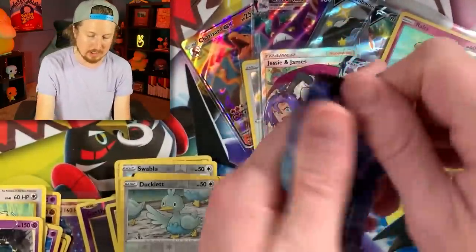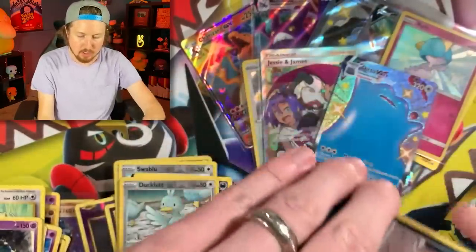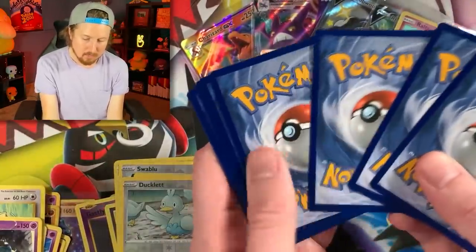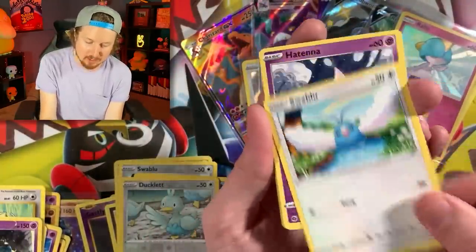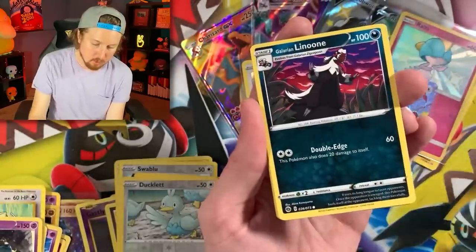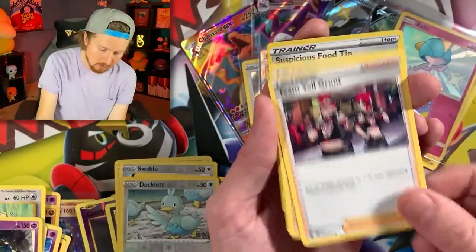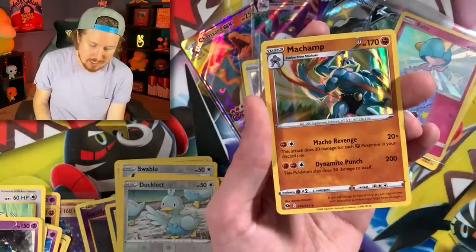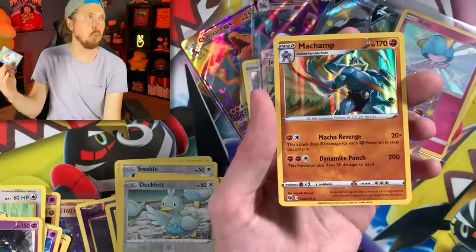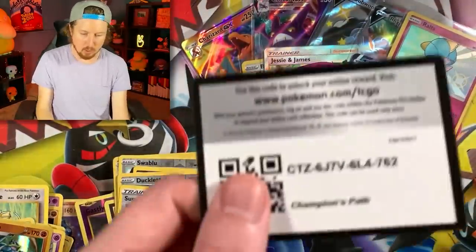Continuing onward with our 36 packs of Charizard goodness. Charizards here, Charizards there — well, we haven't pulled that many, but pack-wise we've got a lot going on. Champion's Path not treating us too well either. Swalot, Under the Rainbow, Galarian Linoone, Energy, Pierce, Lightningrod, Suspicious Food Tin — and at another Machamp! What are the chances? Code card right there.